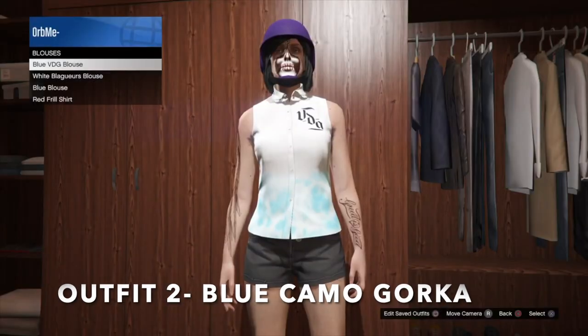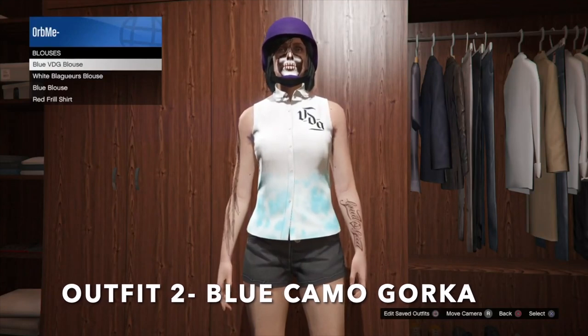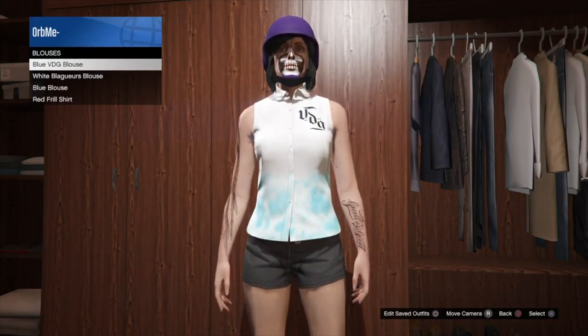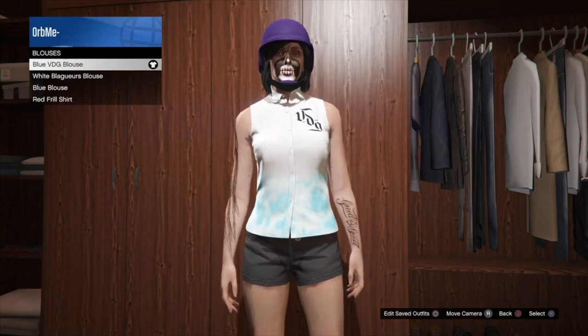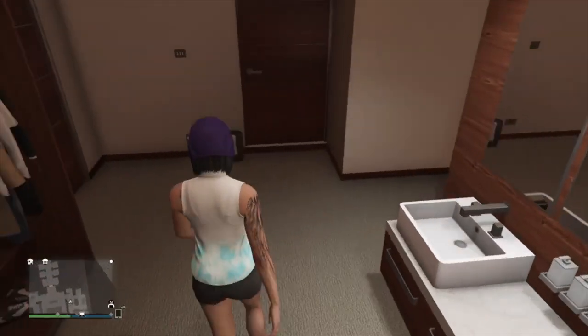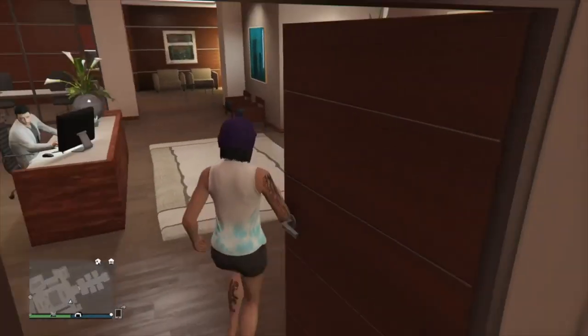For outfit two, make sure you have the blue VDG blouse purchased. From here, put on the blouse and start up the merge mission Point and Shoot.